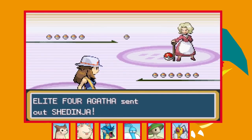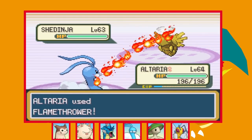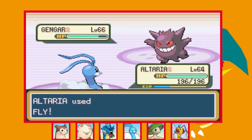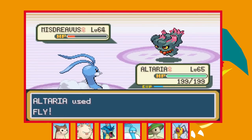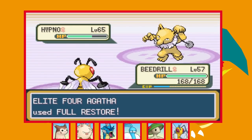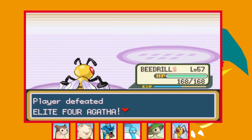Next up is Agatha — looking at my team's levels you can tell this took a few attempts. The strategy that worked was setting up as many Dragon Dances as possible on Shedinja since it can't hurt Altaria, then finishing it with Flamethrower. Gengar goes down to one Fly, then Crobat, Sableye, and Misdreavus all go down to one Fly as well. Against the final Pokémon Hypno I go for another Fly but it actually hangs on, puts us to sleep, and the Perish Song from Misdreavus takes effect — Altaria goes down. I swap into Beedrill and Signal Beam does great damage as Hypno fully heals, but we outspeed and one more Signal Beam wins the fight. This honestly took a lot of attempts.